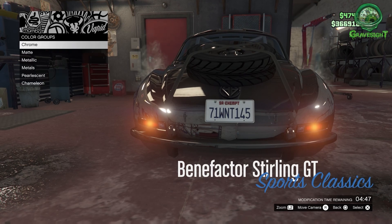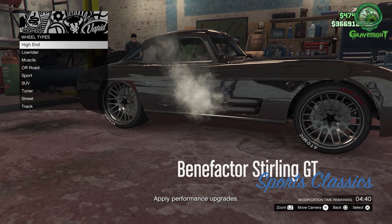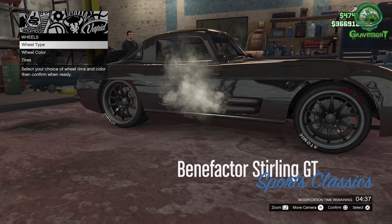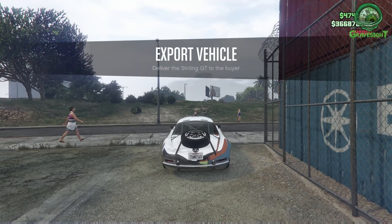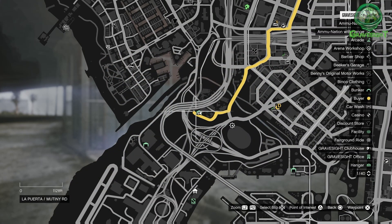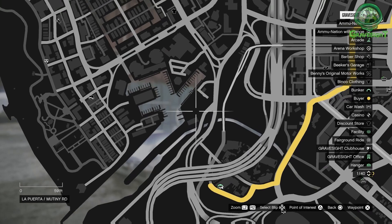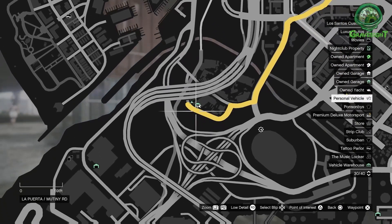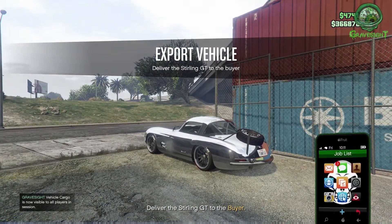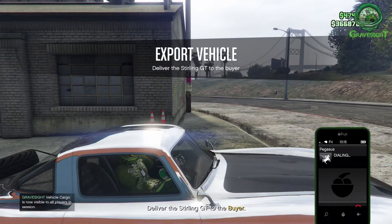Where's the best location for the Import Export business? I've owned all of these businesses in every single place over the years, and it seems like right over here by the arena is going to be the best Import Export location in my personal opinion. We've got a wide open area for the cargo bob to land and pick up the car. When I call Pegasus and request a helicopter, look how close it spawns — I could literally run there to grab the cargo bob. We also have access to freeways and highways, and it's very accessible.